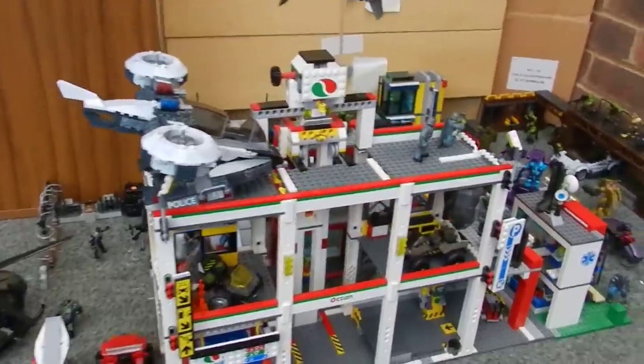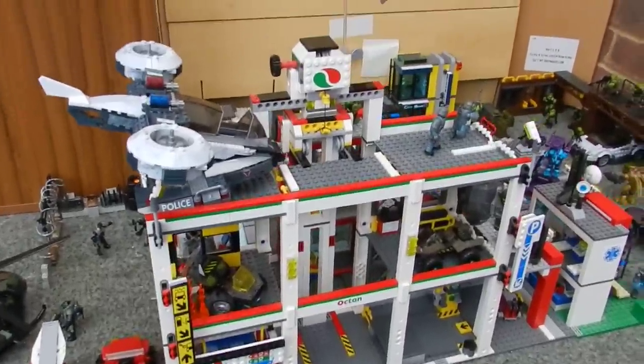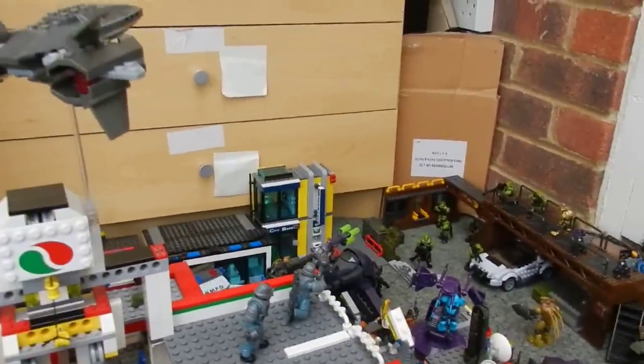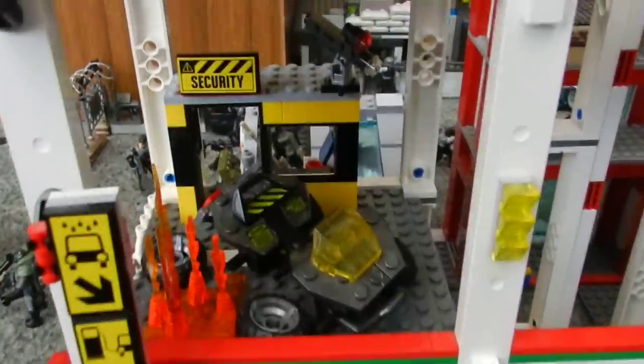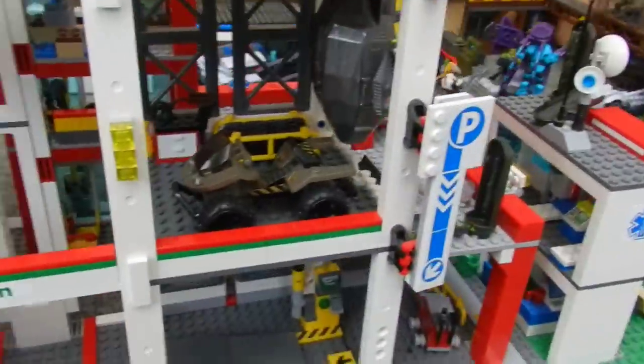If we move around the side, we can see here we have a gas station with an NMPD Hornet on the rooftop and a sniper and pilot, a Wombat in the air, a flaming Mongoose, a Mongoose pod here, and a drop pod there.